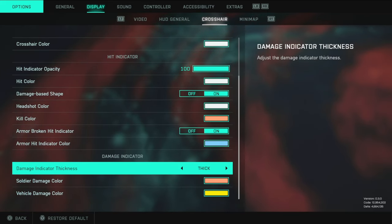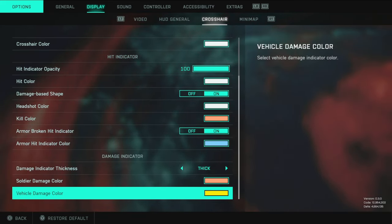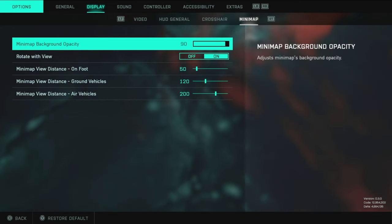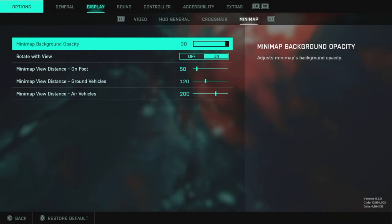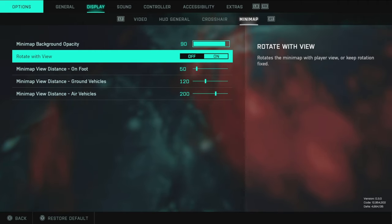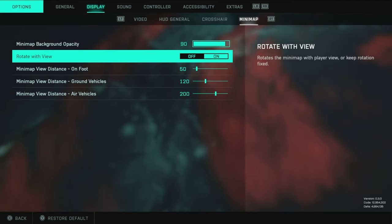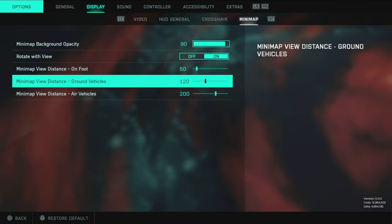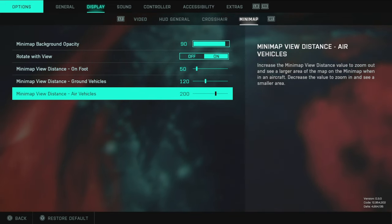For the last few settings I keep thick and red and yellow — pretty standard. For the minimap, I have the background opacity at 90. Rotate view I have on — it's a lifesaver in games. For the remaining minimap values I run 50, 120, and 200, which I find work very nicely and haven't needed to adjust.